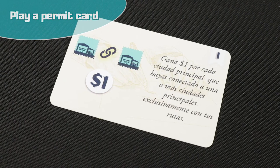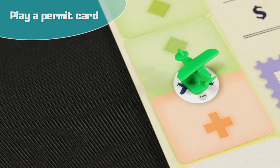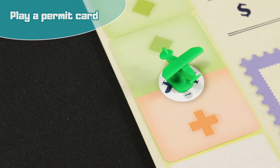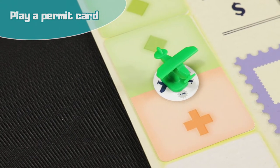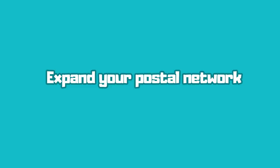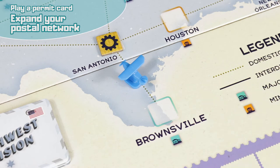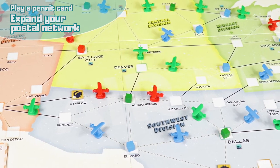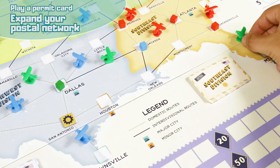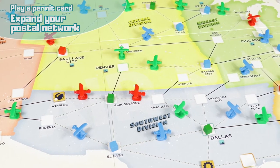Once your turn is over, the decree card will be scored for all players. This option gives you three operation points which you can spend on four available actions. Each action costs one operation point and you cannot repeat actions. The first action is: expand your postal network. Place a plane from your reserve on a free route in the active division. There can only be one plane on each route. If you have no more planes left in your reserve, move one of the aircraft you have already placed. This is the only action that can be repeated on your turn.